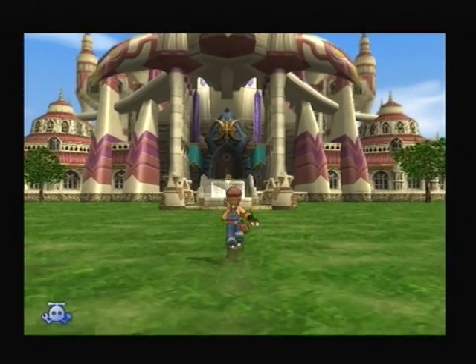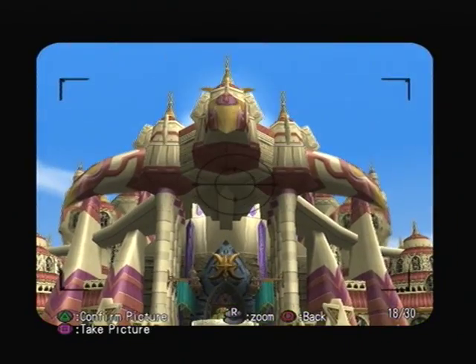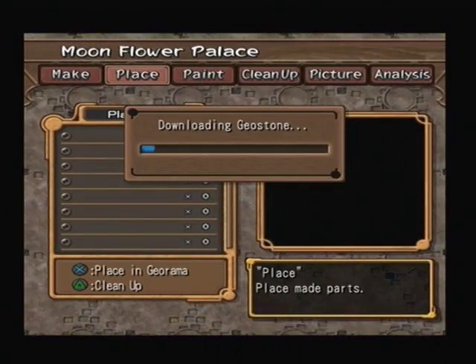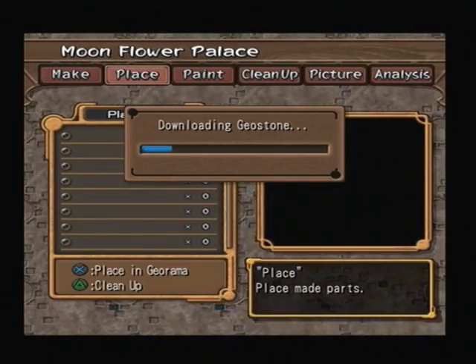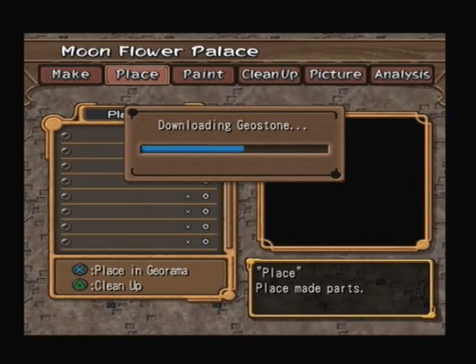Welcome back to Dark Chronicle. We're going to perform the final Georama with the game, which is to return the Moonflower Palace Gardens to how they used to look 10,000 years ago. And to do that, we first must enjoy, for the final time, the PlayStation 2 loading times of the Geostones downloading.